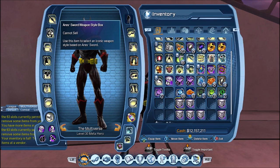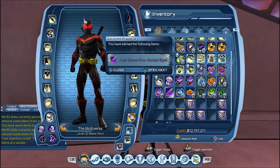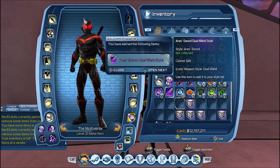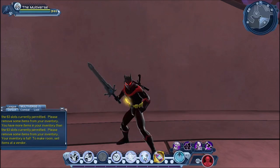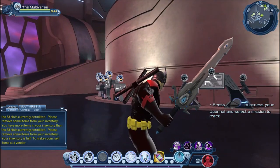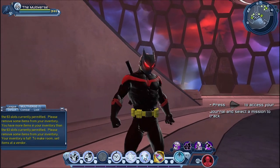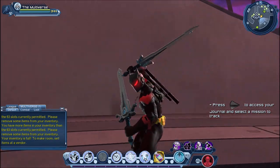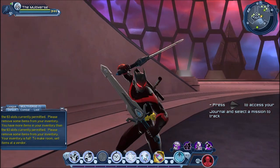Next we have the weapon of the evil Ares. So here we have a one-handed weapon and dual wield. Let's start with one-handed — that's a pretty cool sword. And let's try dual wield — yeah, these are great swords. That's probably going to be a popular option, although there are a lot of cool choices so it's going to be hard to choose.